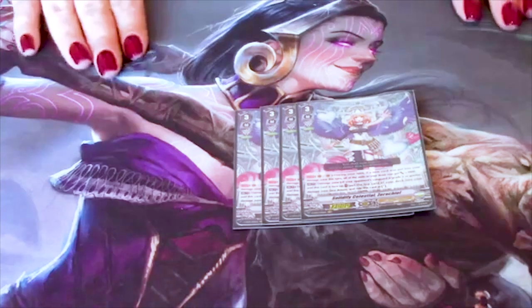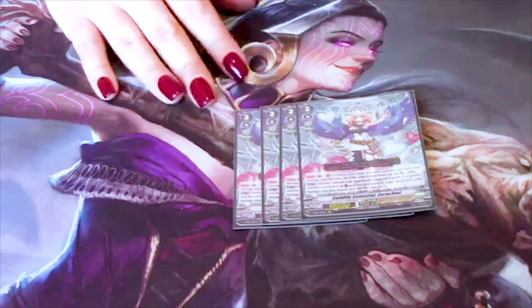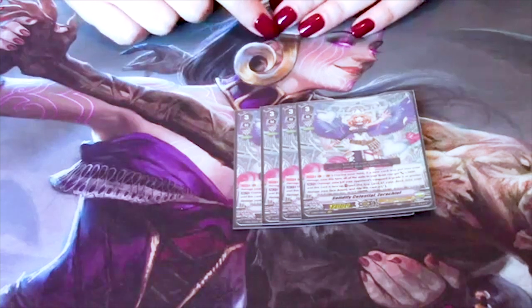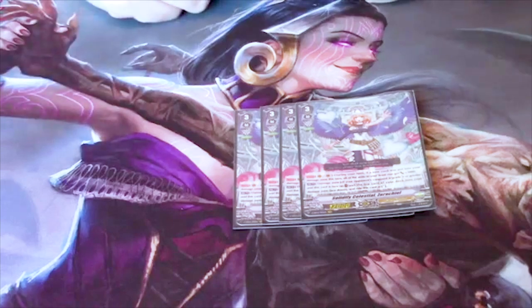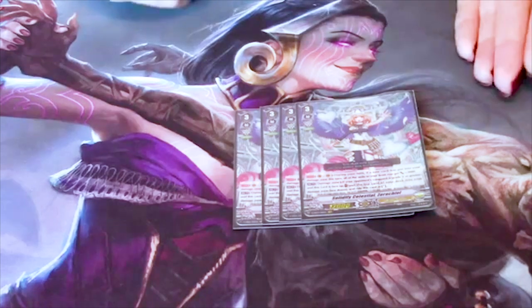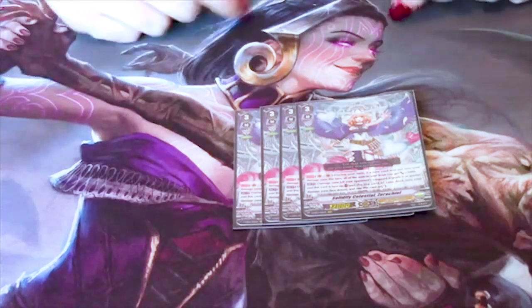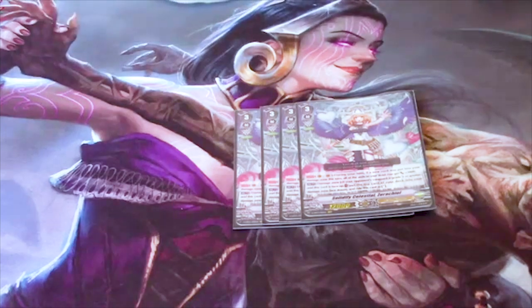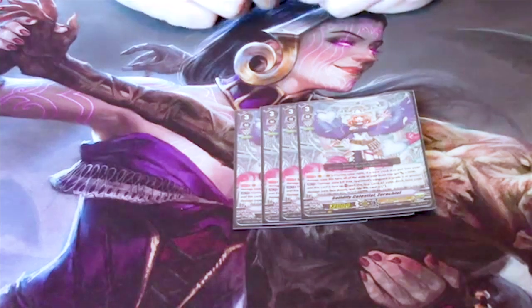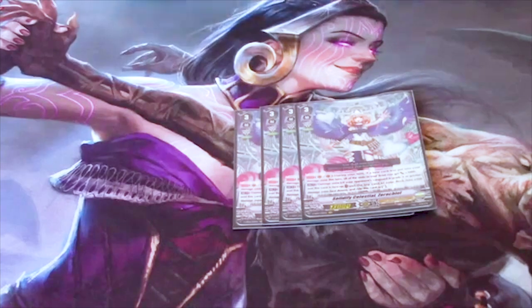The +3k is great for hitting magic numbers, and you can return Zerachial from the grave with one of the grade 2s. You still get that effect even when calling from the grave — whether she's on vanguard or rear guard. With all four Zerachials out, the front row gains 3k, 3k, 3k, and 3k — so 12k total. You can also hide them in the back row so they can't be targeted, and you'll still get the 3k effect.